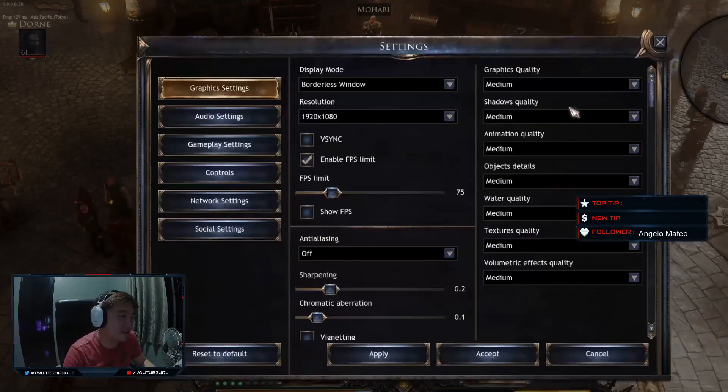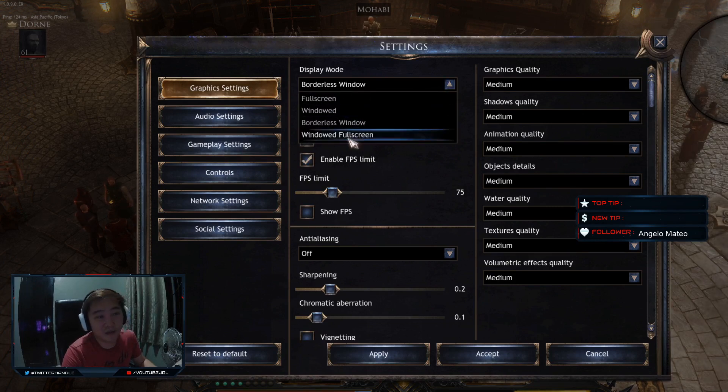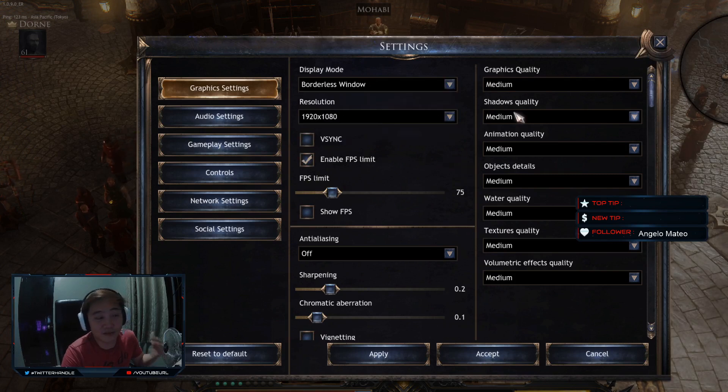Without further ado, let's check what I did. First, on the in-game settings — my card is more than enough to run this game at full graphics at 75Hz since my monitor is just 75Hz. I set the display mode to full screen. I'm using borderless window because I'm streaming, but you should set it to full screen. I also turned off VSync since my monitor doesn't support it anyway.